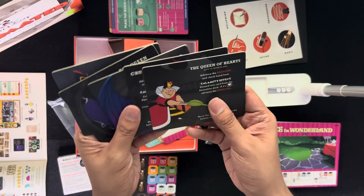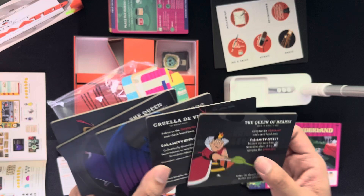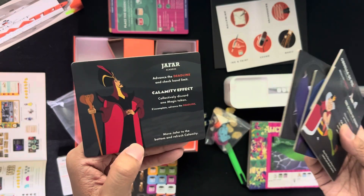Five villain tokens: the Queen of Hearts, Cruella de Vil, Chernabog — not sure how to pronounce that — the Evil Queen, and Jafar.